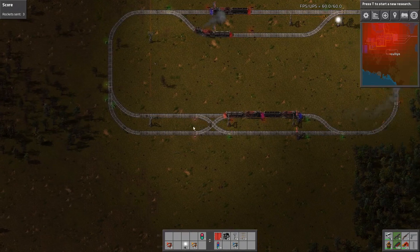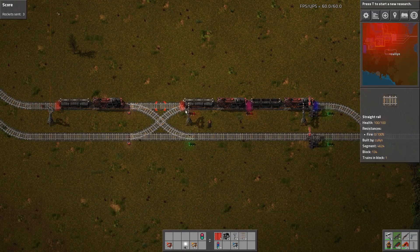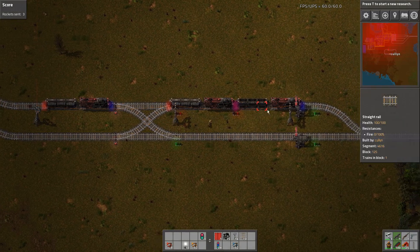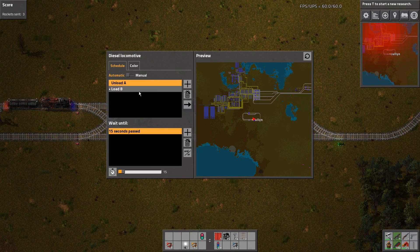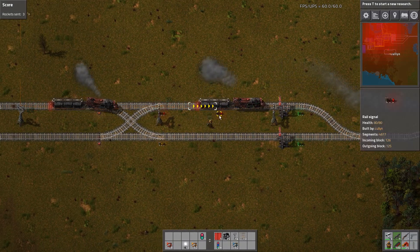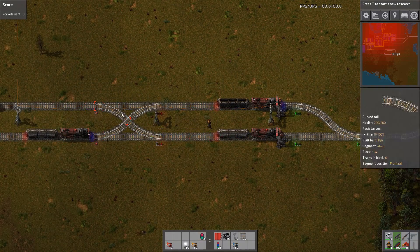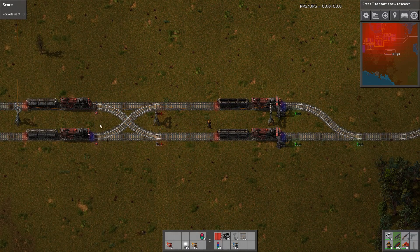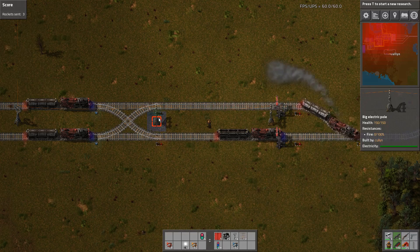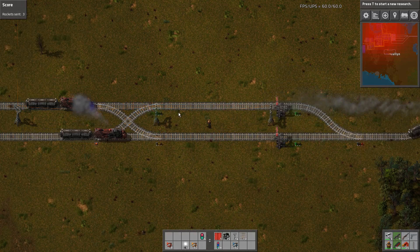This signal here is poorly placed — it actually hangs into the junction, and that's another thing to consider. Once these trains clear, I'll remove this signal, and now these trains will be blocked from entering because there's no exit, which is a fantastic use. You can chain as many signals as you need.